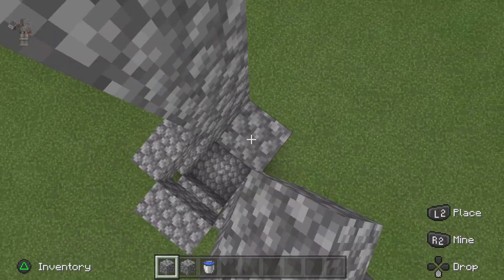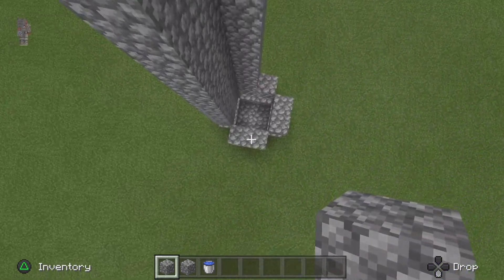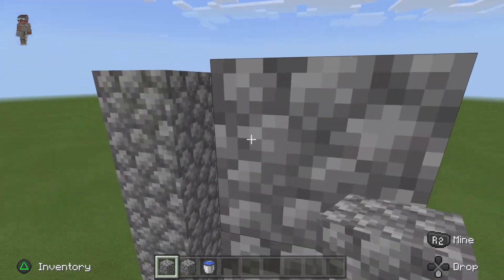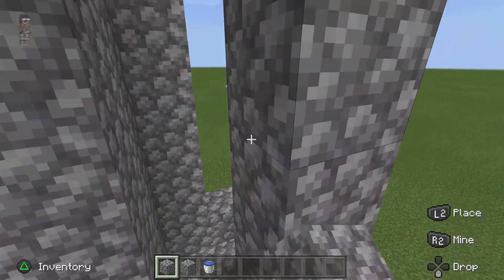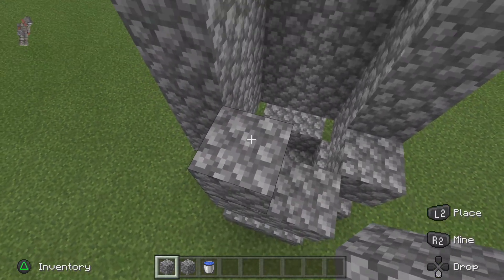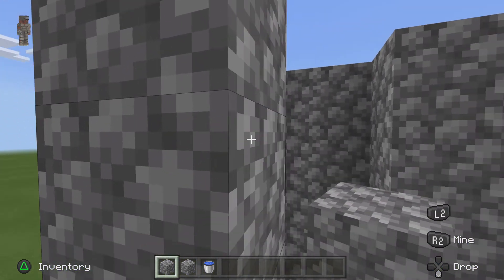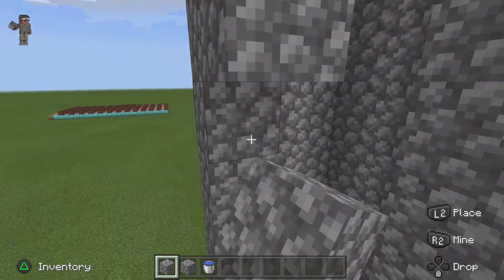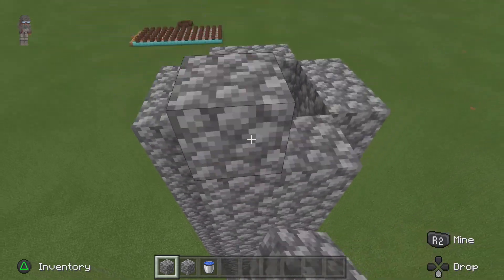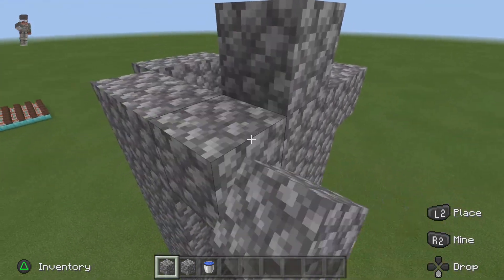What you want to do is build up 20 high so that when you hit the monster it dies. Some of you guys might want to put hoppers on the bottom so when you hit them all the loot goes into the bottom hopper and then into a chest. I'm not going to do that - I'm sticking with the old simple one. We go up here guys and then you have a long tube. So we're 20 high.